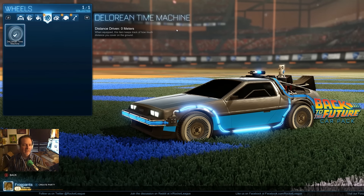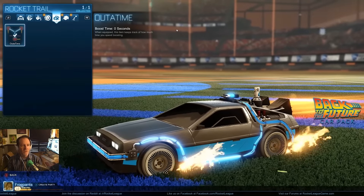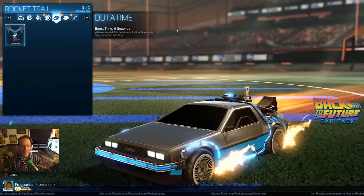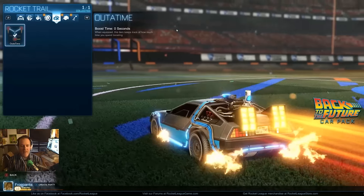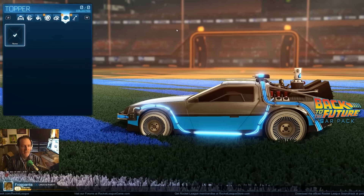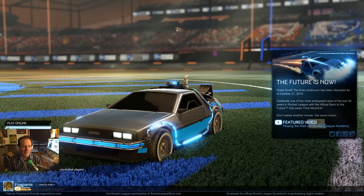You have to do the core tires that come with it — there are no other options on the tires — and you have to do the out-of-time flame thing, which basically creates this almost rainbow thing in the back, and then the flaming tires, which is pretty rad, I have to admit. But there's no hats and no antennas. So I think there was probably a marketing deal struck with this thing.